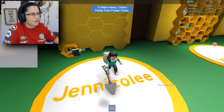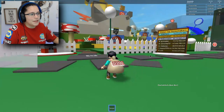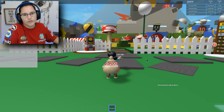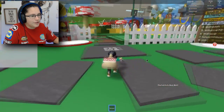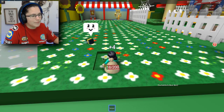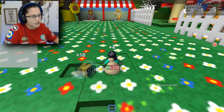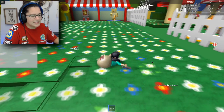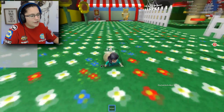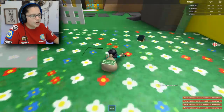To make honey, collect pollen from flower fields. There's the flower fields. I feel like I'm in Bee Movie or something. Okay, we need to go to the flowers. Oh, so I just dig. Look at my little bee! I can get up to like 200. This is easy — you just run around and collect pollen from the flowers, right? We have 200 now.